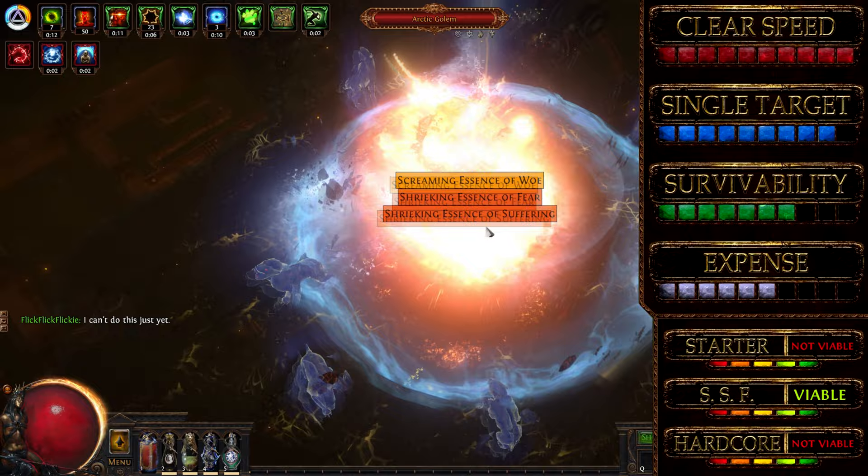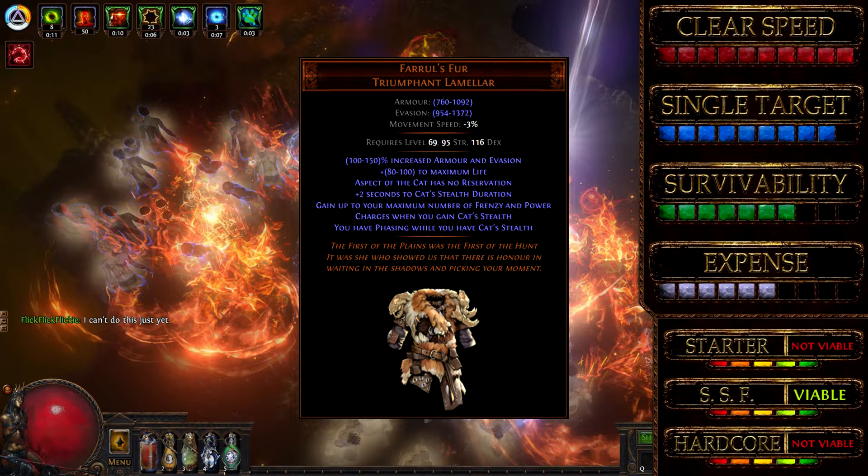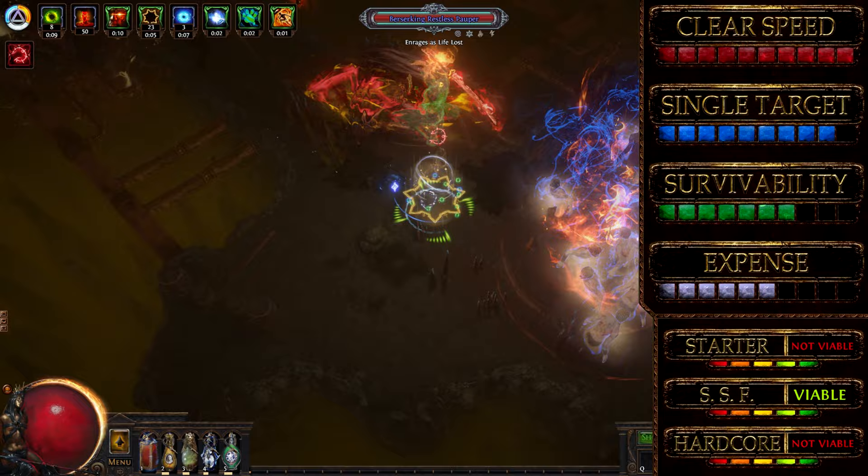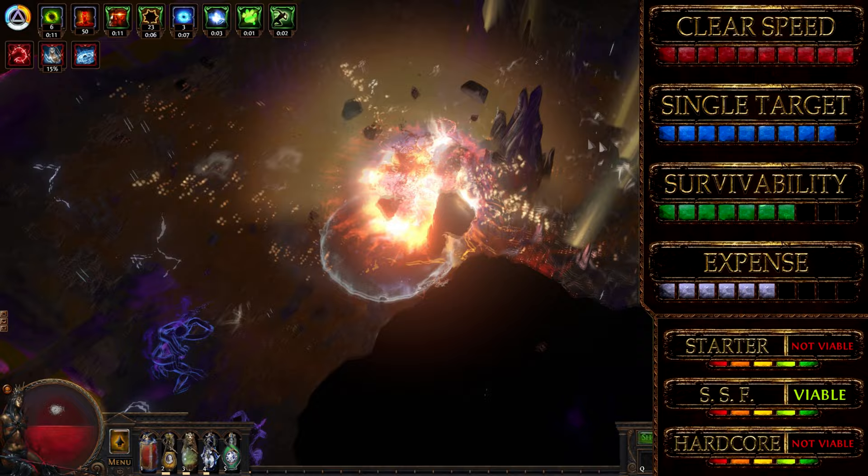This is viable for solo self-found as well, as long as you know where to obtain some of the key uniques. Our main weapon, White Forge, drops from the Uber Elder; Farrell's Foot from the Bestiary boss Farrell, First of the Plains; and Bottle Fit drops from Cortex Map. Although the build handles most content and T16 maps without dying, I wouldn't recommend it for hardcore players due to the lack of higher physical damage reduction and flat life.